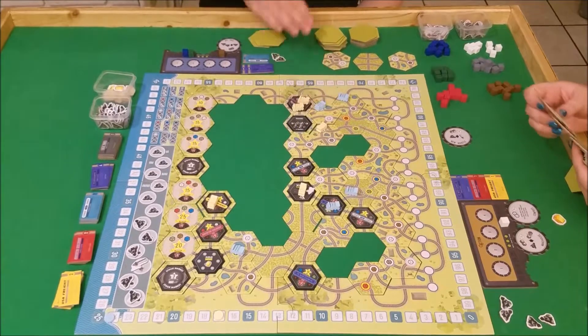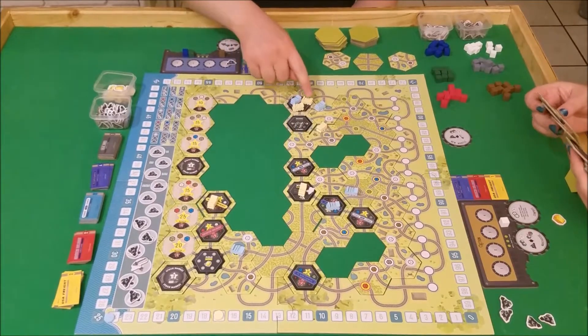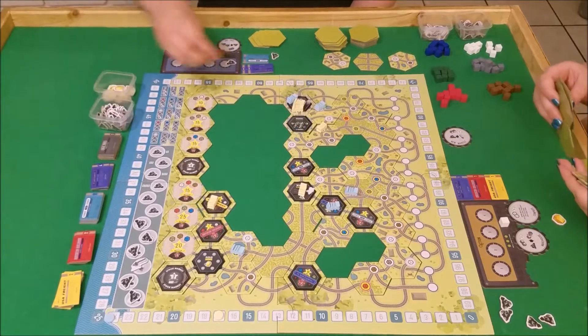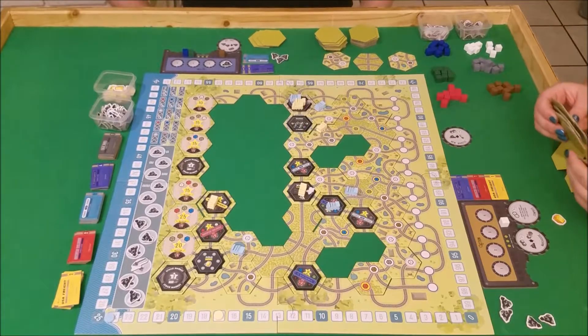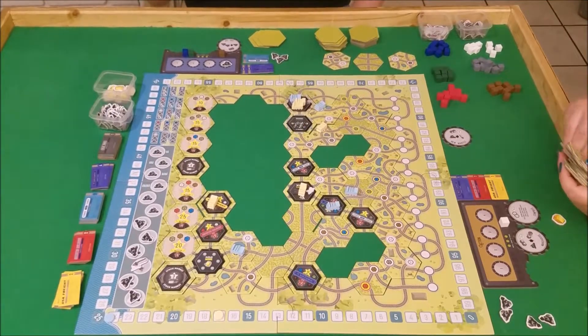Since my blocking is no longer useful, I will spend one coal to move this guy forward here to the coal mine, grabbing two coal. I do love that these big town spaces can hold any number of trains, but these little ones you can use to block people. I think that's such a great mechanism.